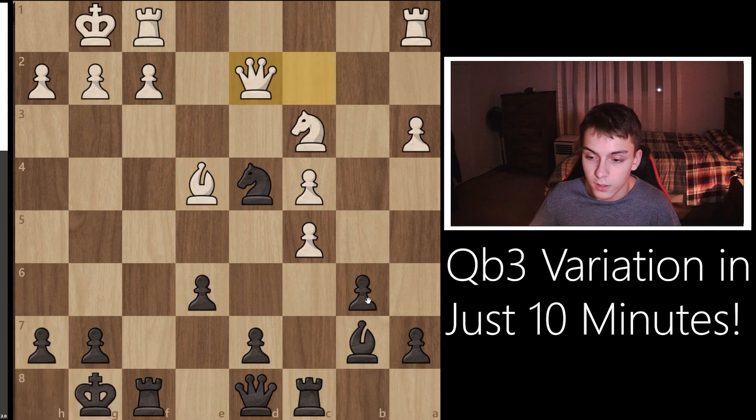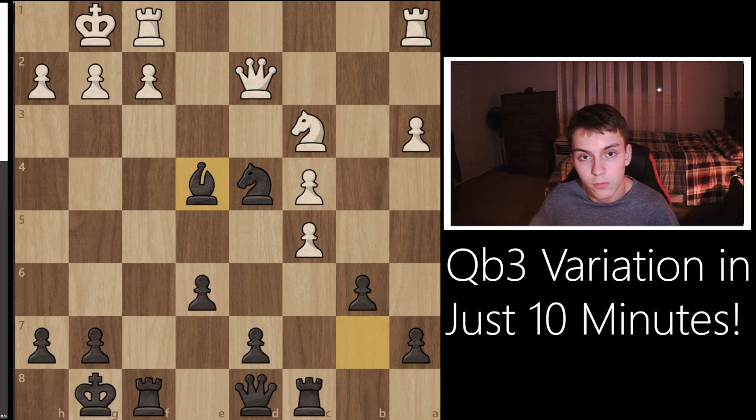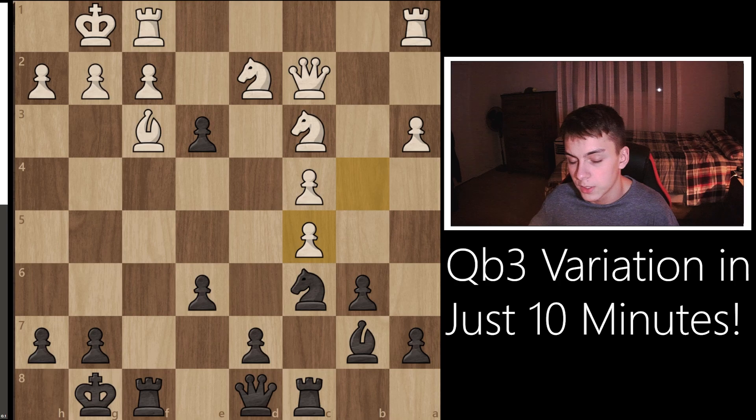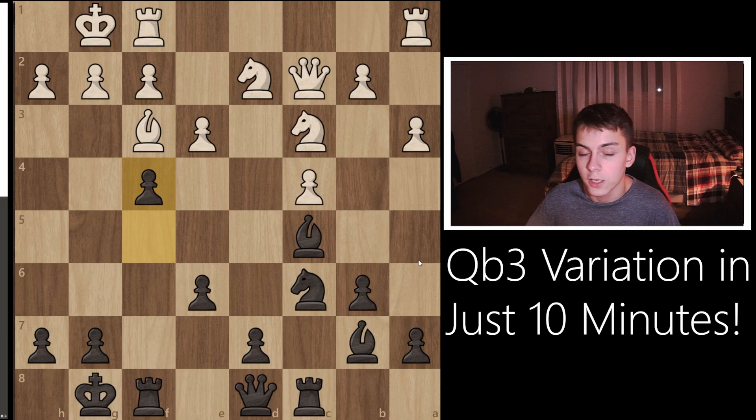Instead of that we got a different line, and here black missed an opportunity. Black took the bishop, but instead black had the very nice move Nb3, which was a fork that would have won the game on the spot. That did not occur, and instead black took the bishop, which got rid of most of black's advantage. However, black still managed to win this game. This f4 maneuver is very strong in all these cases and presents a great deal of danger for white.